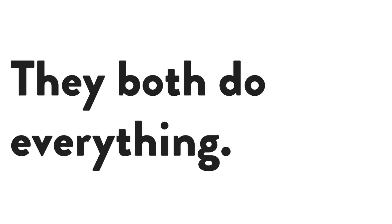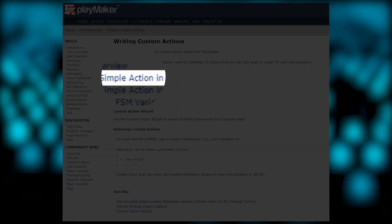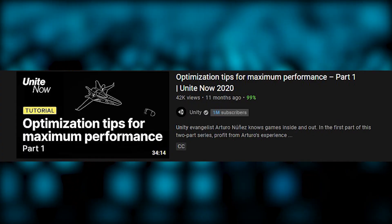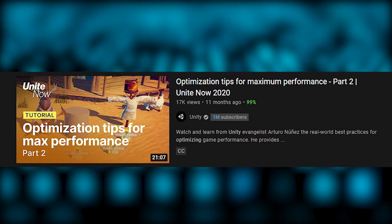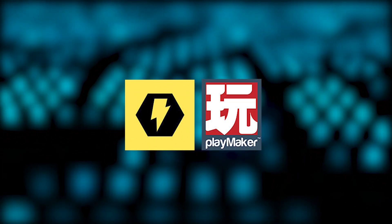Round three: they both do everything — kind of. You can make homemade finite state machines with Bolt, and you can make custom Playmaker actions representing every concept in C# the way Bolt does. Round four: performance. If anyone claims significantly superior performance for either of these tools, they're splitting hairs or considering a highly specific case. Neither tool will be a deal-breaker for building well-performing games at any scale.